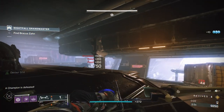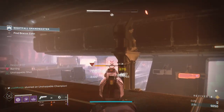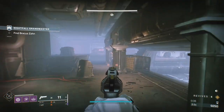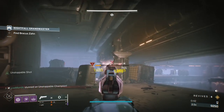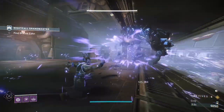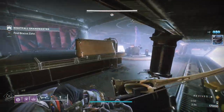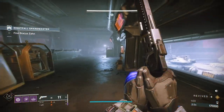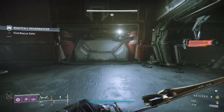When you come in here you're going to have two void Incendiors, two Scions, a Barrier, and an Unstoppable. You have to be really careful with the Barrier because with this solar burn you can get killed very quickly. What I like to do with the Unstoppable is let him come along and stop him, then fire a rocket at him while he's next to the explosive barrel - that does a ton of solar damage. Lucent Finisher gives us a heavy brick back, so that's the first area taken care of.